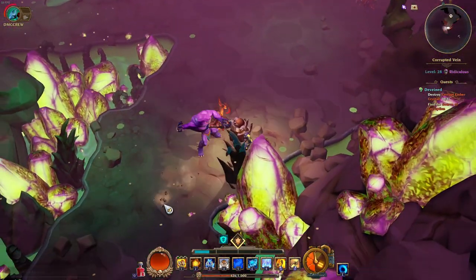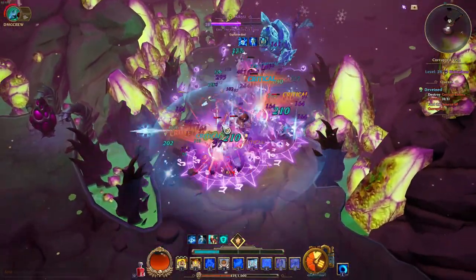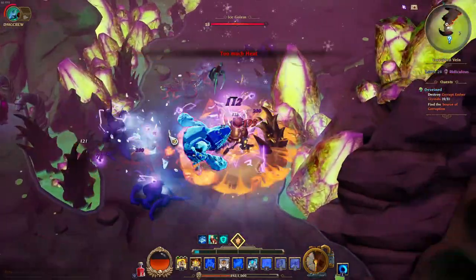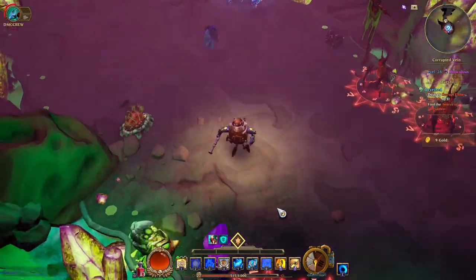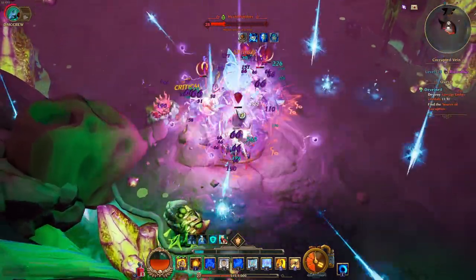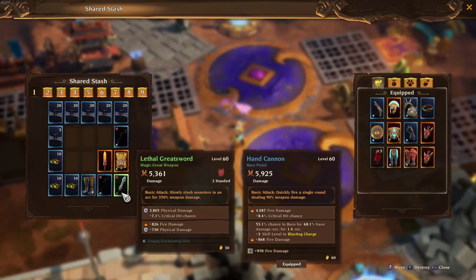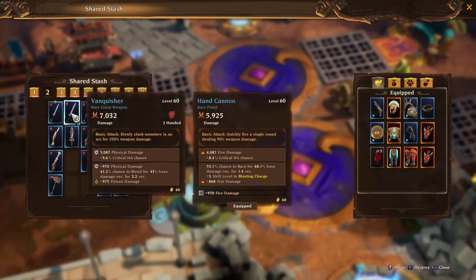Let's talk about what it all looks like when you start to enchant items. One thing I want to note is I think it would be really cool if they added a consumable to add an enchanting slot to an item, because right now you just have to get lucky and hope that piece of loot on the ground actually has an enchanting slot. If it doesn't, there's no way currently to add it. Most items in the game will come with one enchanting slot. The exception is white or common items, which can have up to two or three slots.